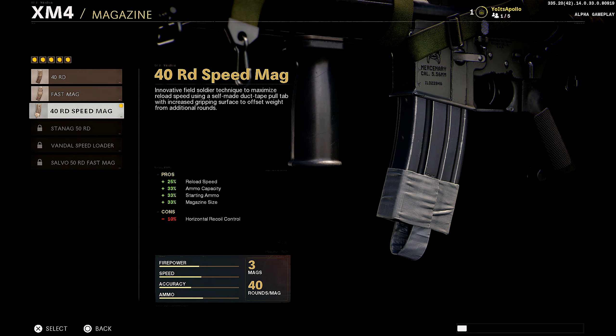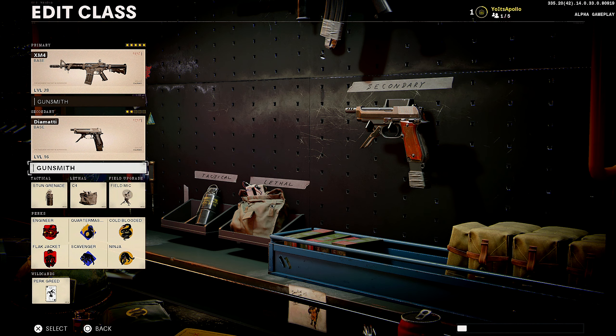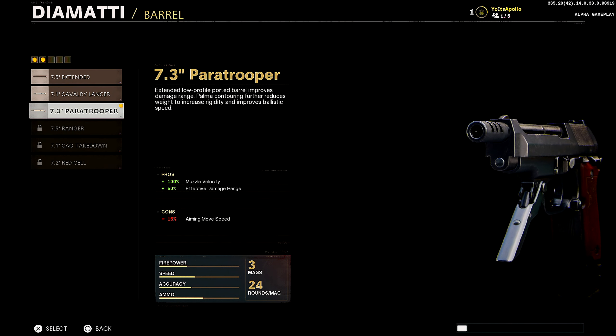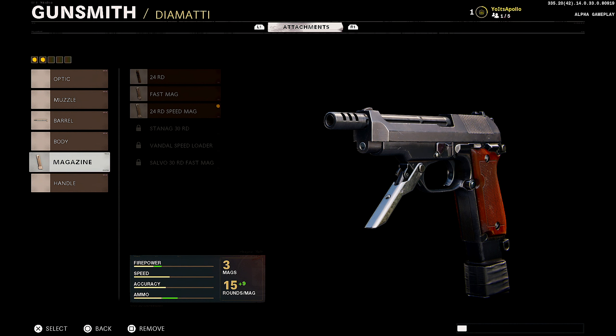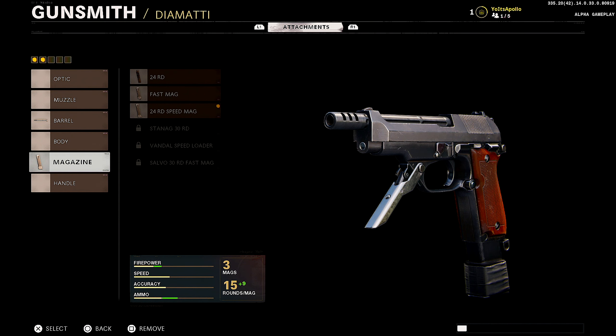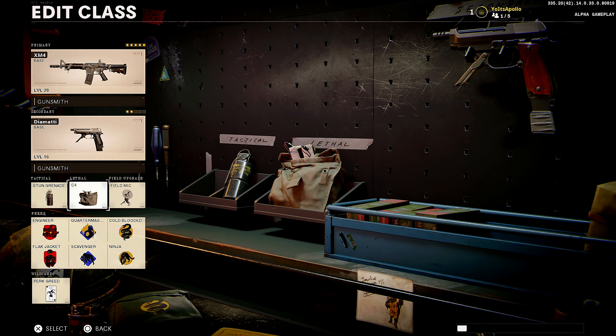Lastly, I'm running the 40 Round Speed Mag — obvious reasons. I want more bullets in the clip and I also want to be able to reload a little bit faster. Now let's get into my perks. I'm not even going to talk about my pistol — actually let's get into it real quick. For my pistol, I'm running the 7.3 Paratrooper barrel for muzzle velocity and effective damage range. For ammo, rocking the 24 Round Speed Mag — obvious reasons — more bullets and faster reload. For my tactical, I'm running a stun grenade.